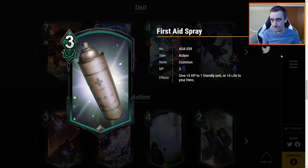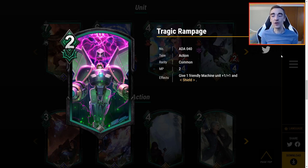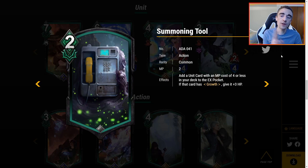Tragic Rampage — 2 MP. Give one friendly machine unit plus 1 plus 1 and shield. Yet again, you're only playing this in a machine-centric deck. Are machines going to be a thing? I have hesitations, but we are seeing some good build-around cards. Plus 1 plus 1 and shield is good, but is it that much better than Blade Shiren Defense? Rotation isn't happening until May, so I'll critique these harder — yes, Tragic Rampage gets plus 1 attack where Blade Shiren Defense doesn't, but Blade Shiren Defense gives a lot more HP. Overall I think I like Blade Shiren Defense more than Tragic Rampage even in a machine deck.